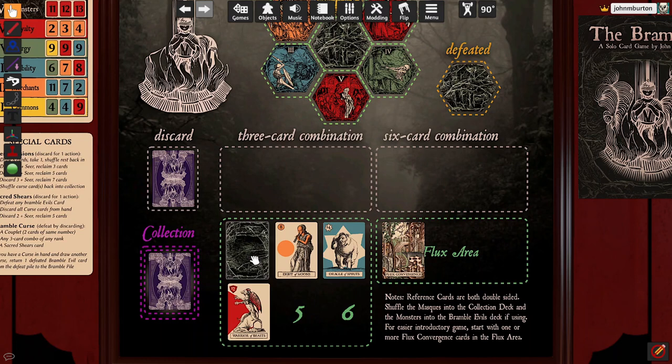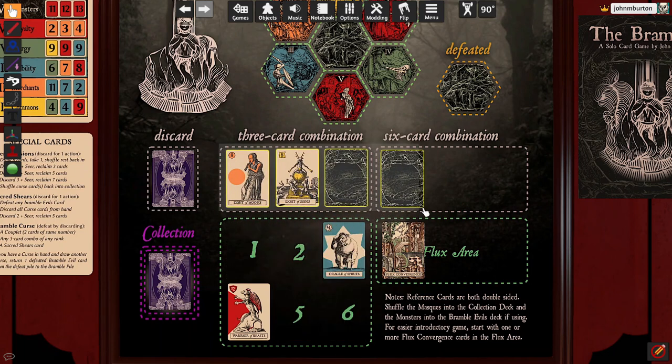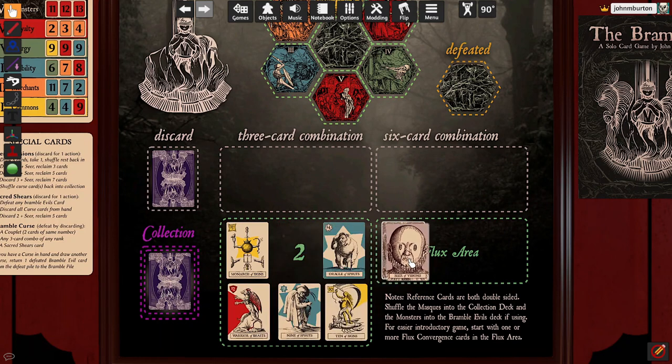In addition to the Bramble Evils you're trying to defeat, the Collection deck includes Bramble Curse cards which are an additional challenge for the player. A Bramble Curse card takes up space in your hand until it is resolved. If another Curse card is drawn when a curse is already in your hand, then the last Bramble Evil card that you defeated is returned to the top of the Bramble deck. Each subsequent Bramble Curse card drawn while other Curse cards are in your hand returns yet another defeated Bramble Evil to the Bramble deck. To resolve any Curse cards in your hand, take one of the following actions: discard a pair of cards or two of the same number along with any Curse cards in your hand; discard a Sacred Shears card along with any Curse cards in your hand; or discard any standard 3-card combination along with any of the Curse cards in your hand. Each way to resolve cards resolves all of the Curse cards in your hand, not just one.